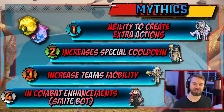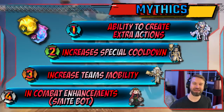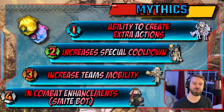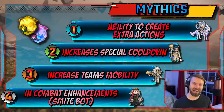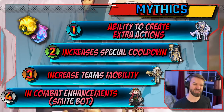Priority three is mobility, and this is actually an area where these units kind of shine. You've got Ash with the warping and Dogger with the Pathfinder, and there's a lot of different things you can do. Priority four is in-combat enhancements, but generally for Mythics that's a very nice way of saying SmiteBot.